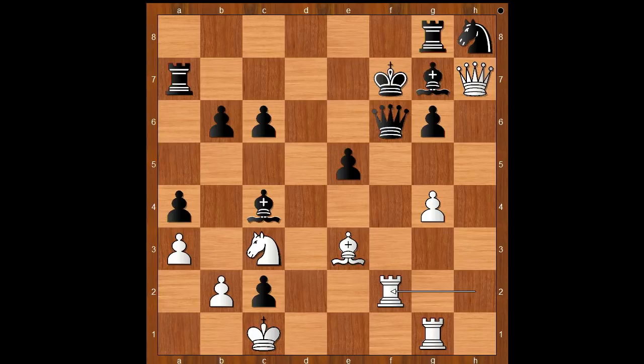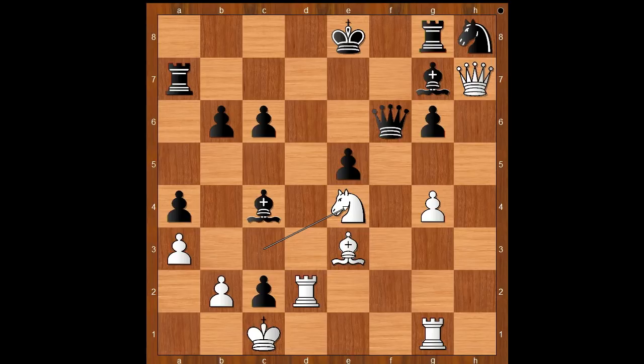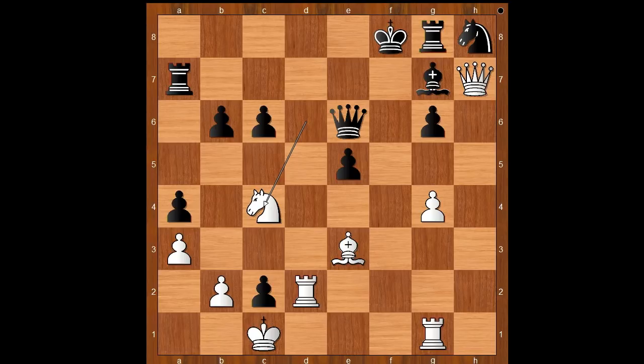Back to our game. King to e8 was played. White to move — perhaps f takes on g7 was expected. How Yifen played rook to d2. Queen takes on f6. Knight to e4 attacking the queen. Queen to e6. Knight to d6 check. King to f8, and How Yifen played knight takes bishop on c4. Knight to f7.